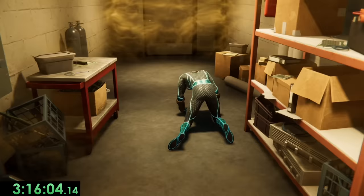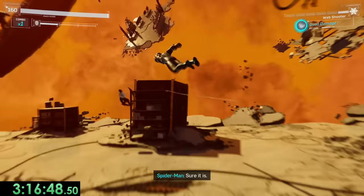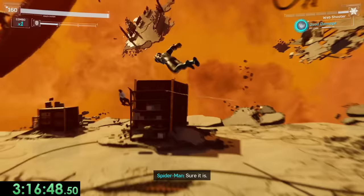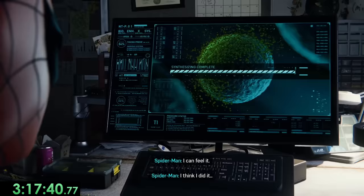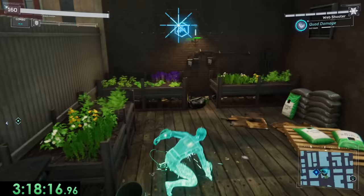Once we make it to Dr. Octavius's lab, the place where the last ingredient is, we get in a hallucination where we need to beat up multiple scorpions. I use the Quad Damage power for this to speed it up a bit, but it's a pretty simple fight, and we finally get cured. Oh, and also after we get cured, Spider-Man is kinda just in his underwear. You know, it happens.